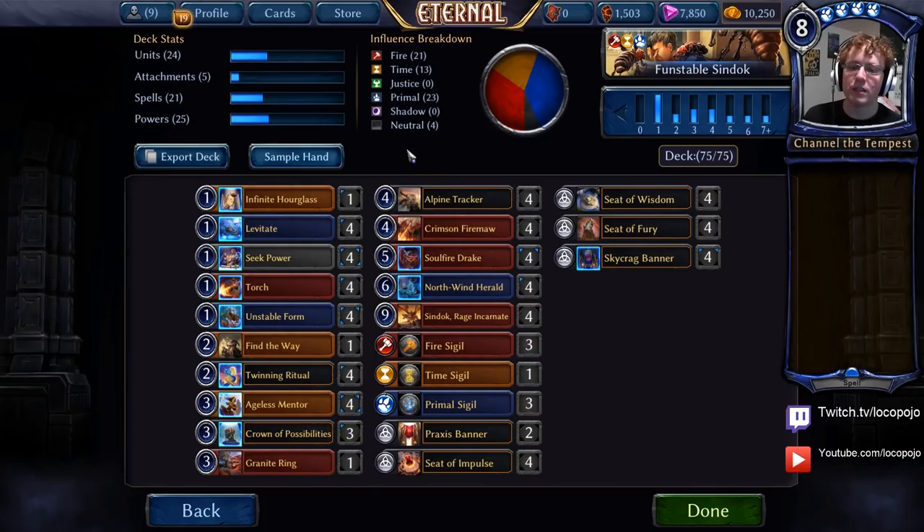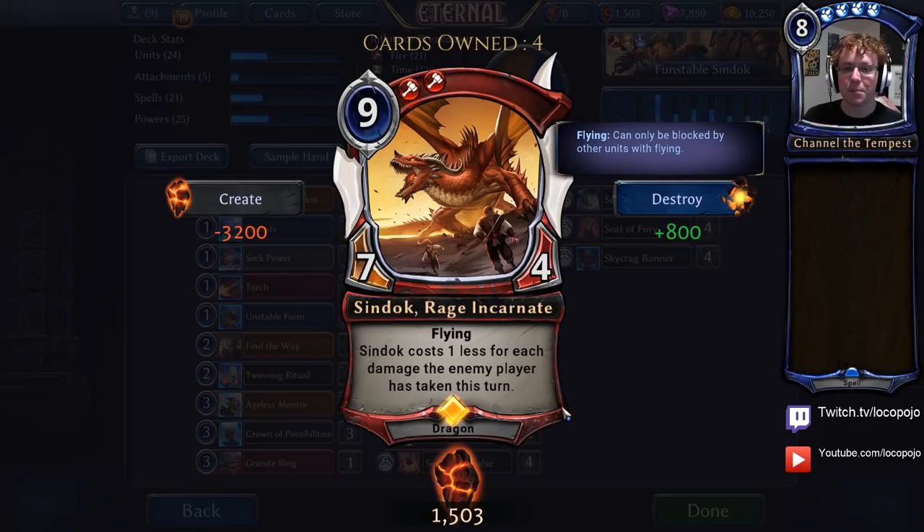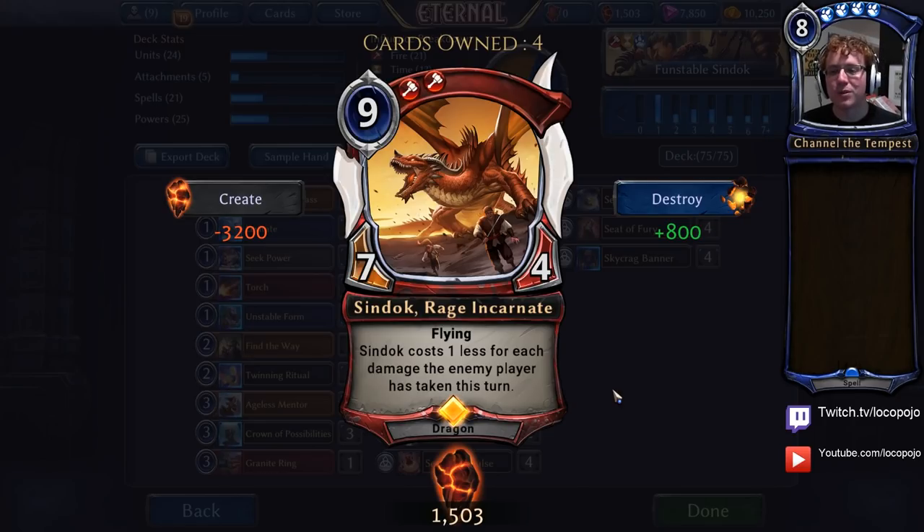With all of this, we tend to do enough damage to summon out Sindok, Rage Incarnate, a 7-4, who costs one less for each damage the enemy player has taken this turn, which means we really get a good leg up whenever we get any amount of aggro in. This deck's very swingy — it either wins or it loses in spectacular fashion, but I think it does usually win more than it loses and is a pretty fun, fairly competitive deck.